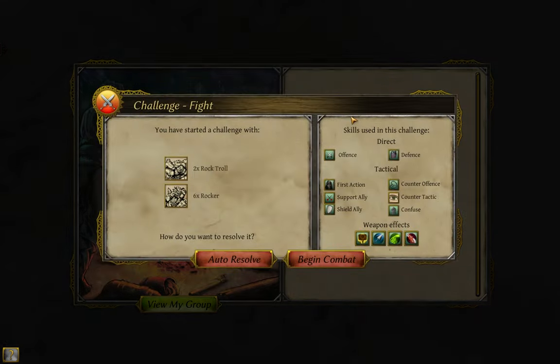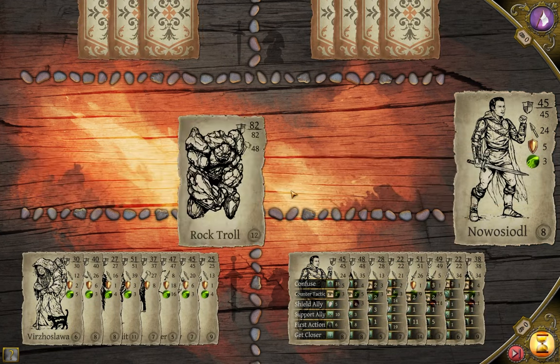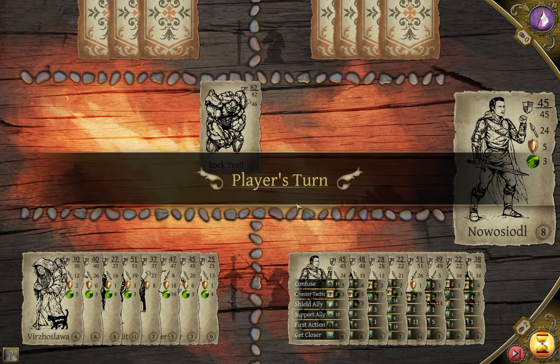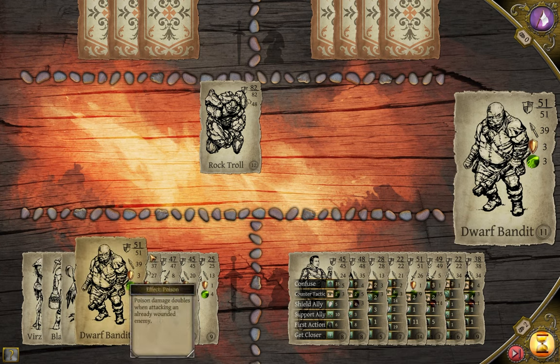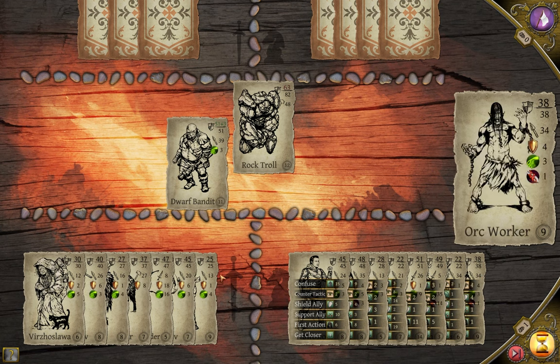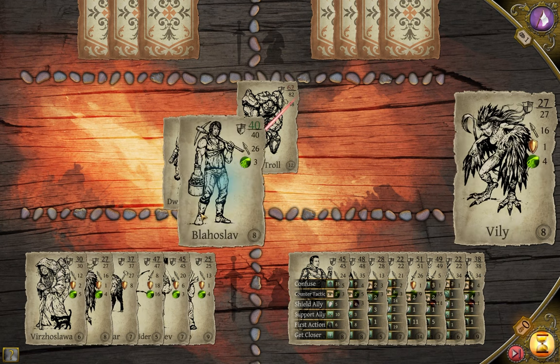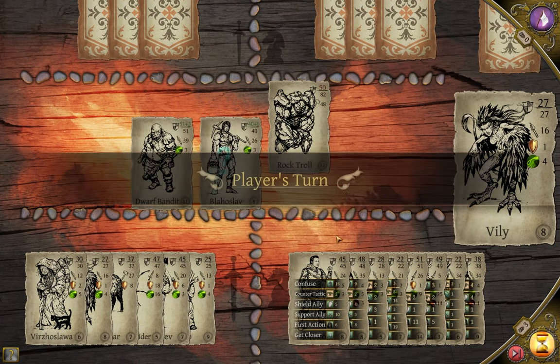So what makes this so effective? First, let's play out the fight a bit. The enemy even gets to go first, although for this tactic that's usually a good thing. 82 HP, 48 cleave damage — that seems painful. I'll respond with my dwarf, and Blaoslav here. Then they confuse Blaoslav, and I'm going to pause the battle for a sec.